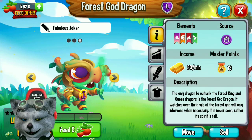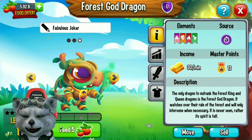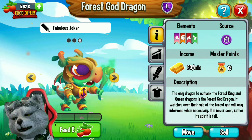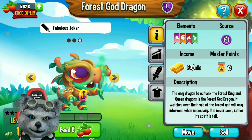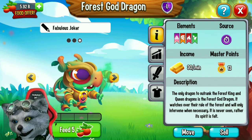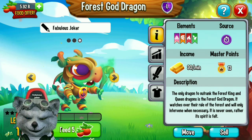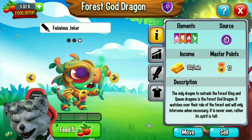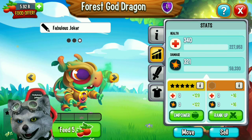This dragon is a pretty good mythical dragon. It has four elements: pure, war, fire, and natural. The war element can deal critical damage on earth and fire elements. The fire element can deal critical damage on nature and ice elements. The natural element can deal critical damage on light and water elements.